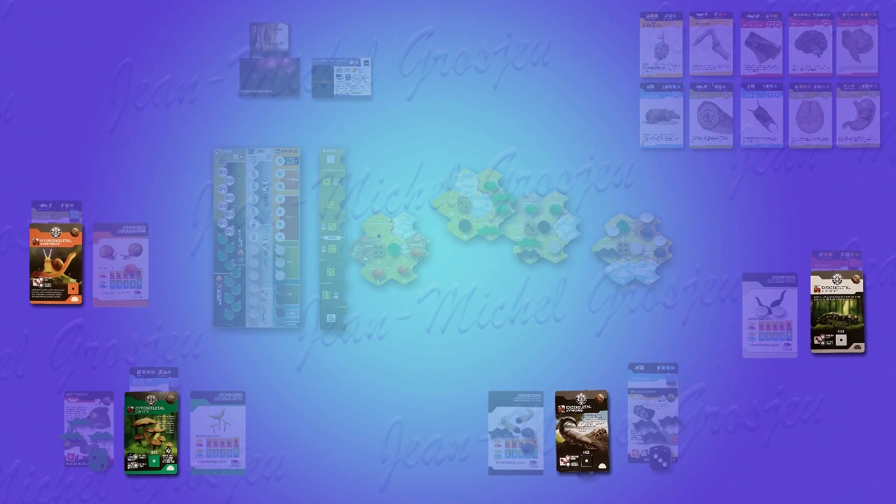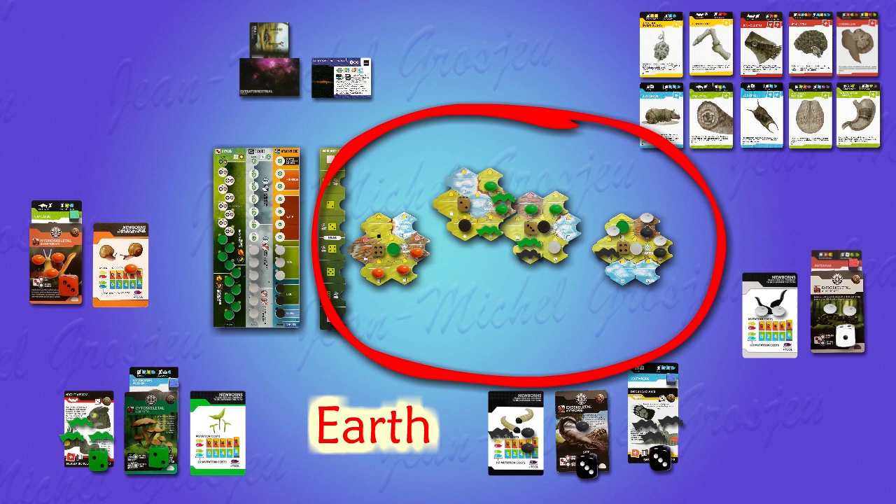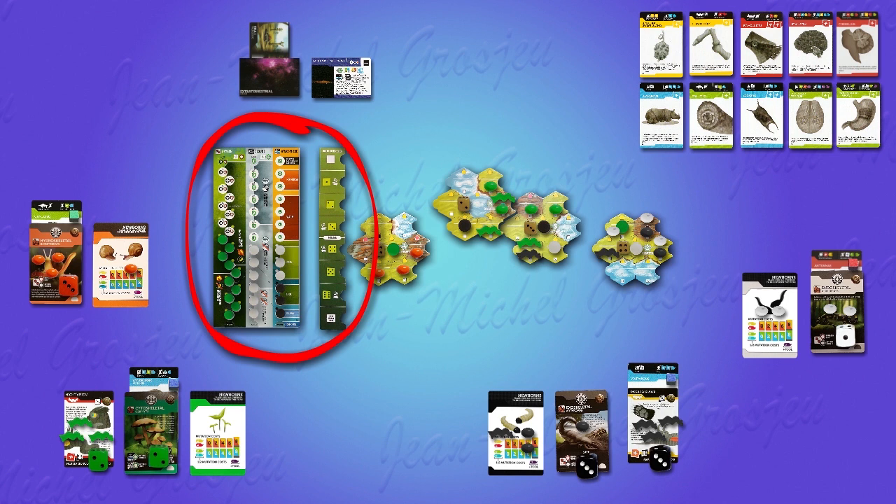Here is what the play area looks like. In the center, you see a primitive planet Earth made up of continental plates holding living species. Next to it, a somehow abstracted representation of its atmosphere and climate, the so-called reservoir placard with its colorful tracks.